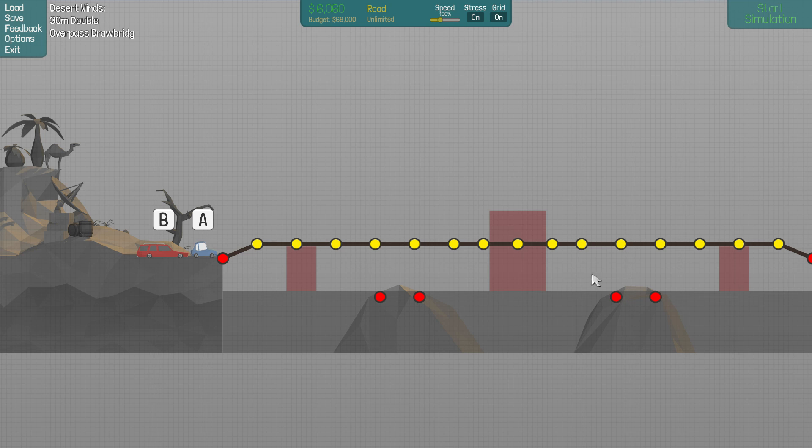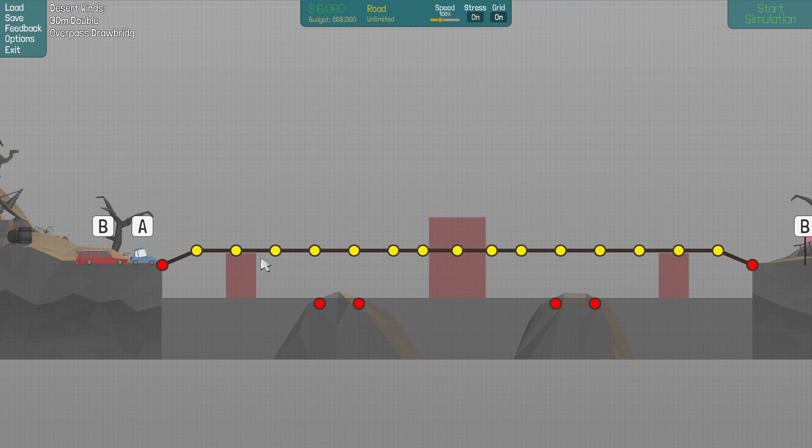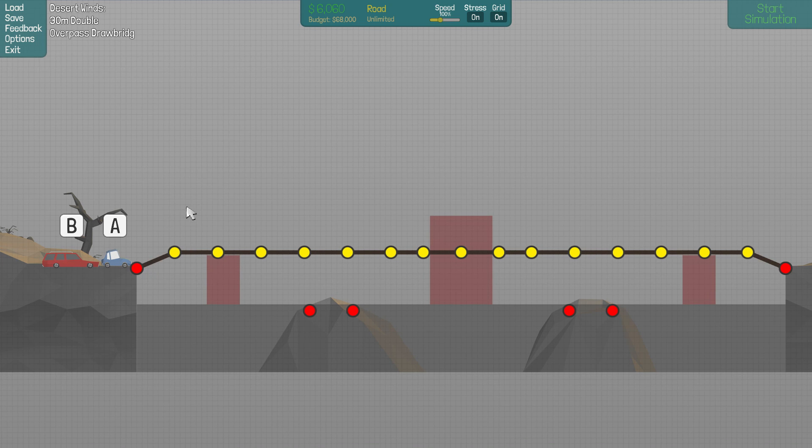We sort of sidestep the whole issue of having drawbridges over here. Something funny just crossed my mind — I was going to have the support underneath, but of course it will go through the red area. So the support has got to be above, which means it's going to be a little bit different than usual. I think I know how we're going to pull this off, so let's go with wood and create a frame.